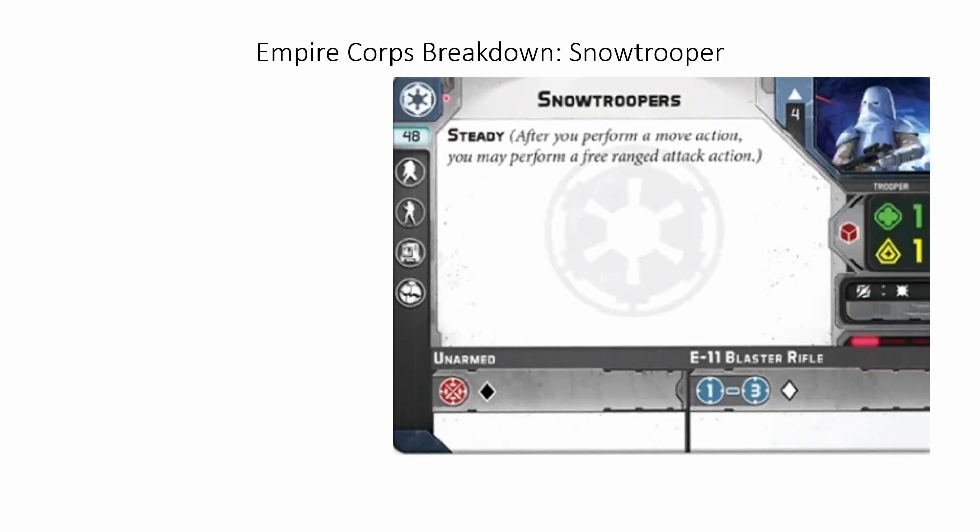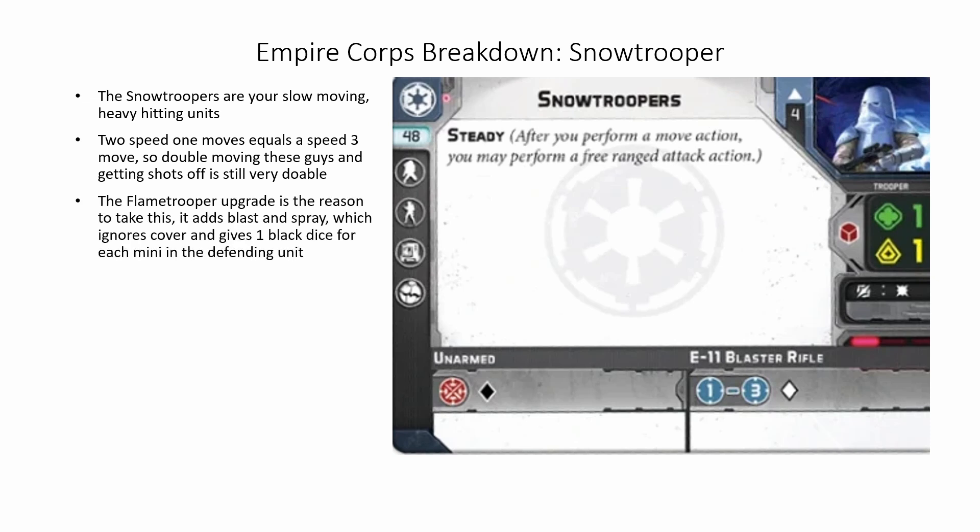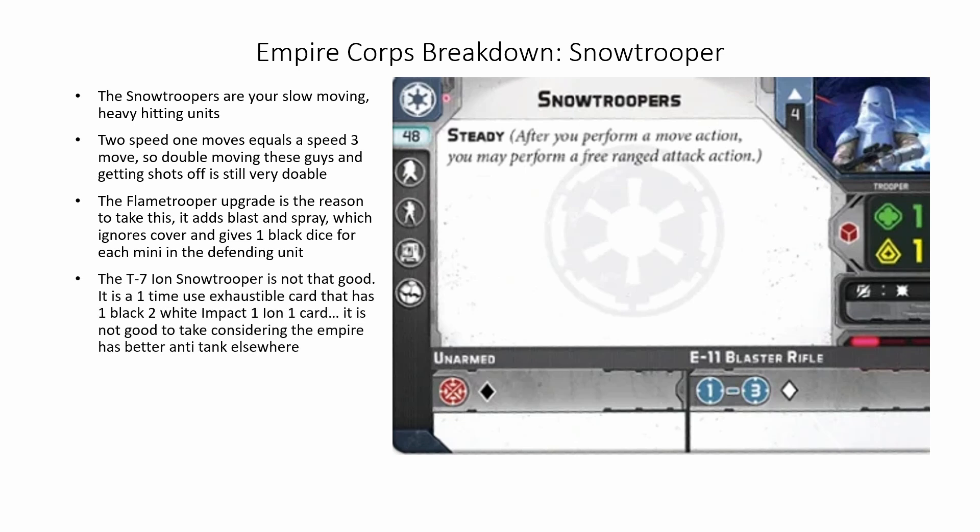Next up are the Snowtroopers — your slow-moving, heavy-hitting units. Two speed 1 moves equals speed 3 moves, so double moving these guys and getting shots off is still very doable. The Flametrooper upgrade is the reason to take this. It adds Blast and Spray, which ignores cover and gives one black dice for each mini in the defending unit. The T7 Ion Trooper is not that good — it is a one-time use exhaustible card with one black, two white, Impact 1, Ion 1. It is not good to take considering the Empire has better anti-tank elsewhere. Spending an action to recover on Snowtroopers is not really worth it — you want to keep them moving and shooting.